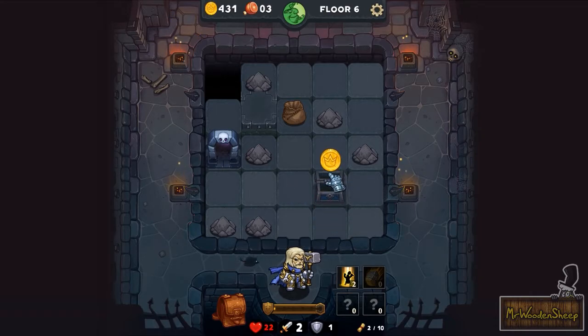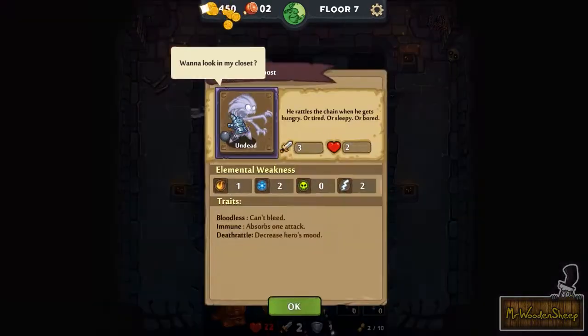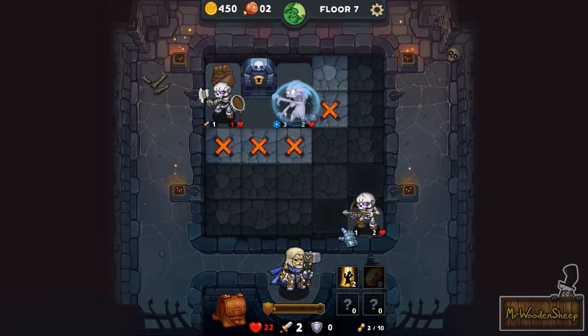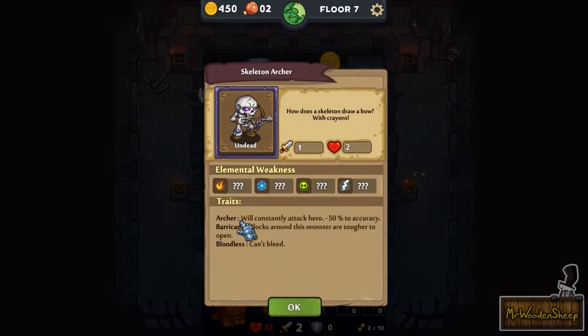Get out of my face — because when you fully reveal a floor you'll get that extra chest at the end there. Oh, is that guy constantly shooting me even if I'm not attacking him? He rattles the chains when he gets hungry, or tired, or sleepy, or bored. Let me just try and reveal this. Oh yeah, he's shooting at me. It says he'll constantly attack. Minus 50% accuracy — boxes around this monster are tough to open.